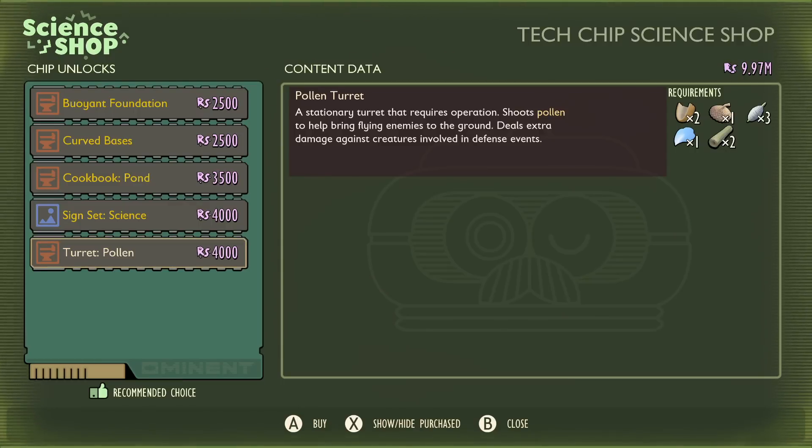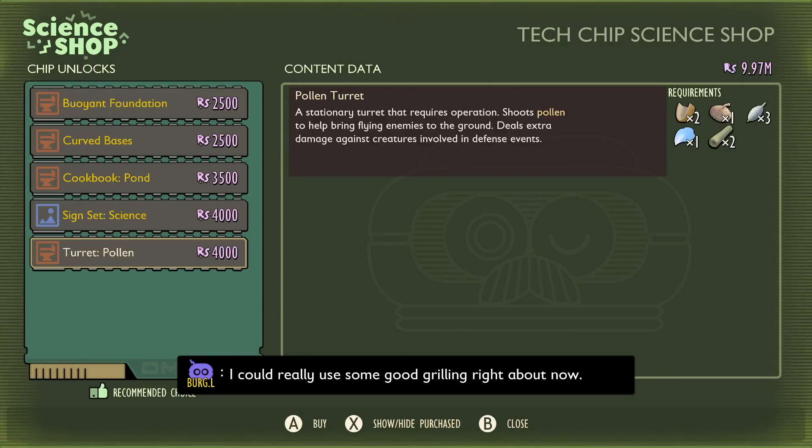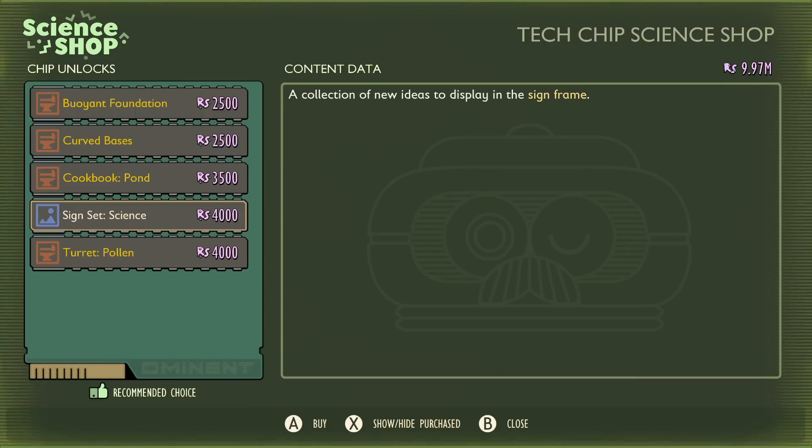The turret pollen is another one you might need for end game when you're getting raided, but you need a whole ton of pollen to make it effective and pollen is pretty hard to get. You can find it in certain flowers and bees drop it occasionally, but it's a lot of money for something still underwhelming. It stuns enemies when you shoot at them, but unless you're getting raided by hundreds of the same bug, I really wouldn't bother yet.